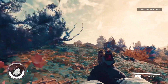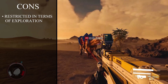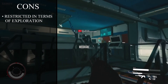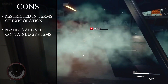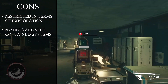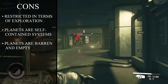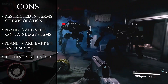The cons: while being expansive, Starfield is more restricted in terms of exploration compared to games like No Man's Sky. Boss travel is the primary means of travel and players cannot manually fly to planets. Planets in Starfield are self-contained systems, lacking the interconnectedness of a mega open world. Some planets may feel barren and empty until players establish mining facilities, making them more meaningful. And there's no way to travel around planets once you land your ship on them, making the game feel like a running simulator.